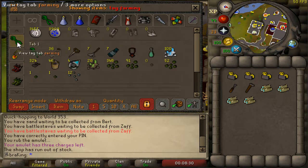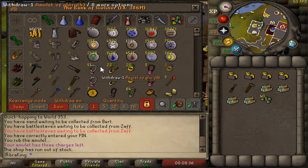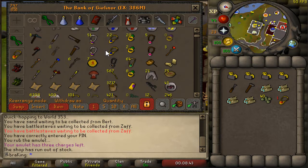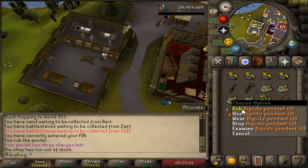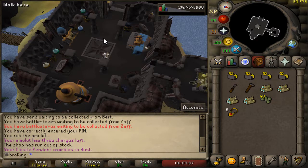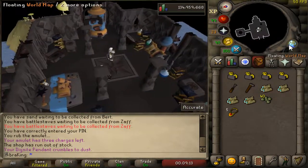After grabbing your logs — in my case four magic logs — and 40 Hammerstone seeds, head to Fossil Island. I would use a dig site pendant to teleport there. If you don't have one, go to Varrock and then to the dig site and take the boat. Once you've done Bon Voyage you'll know how to get there. Select Fossil Island on your dig site pendant.